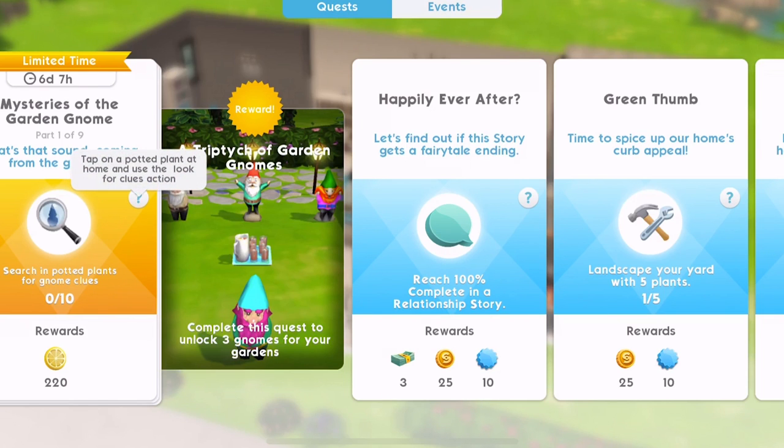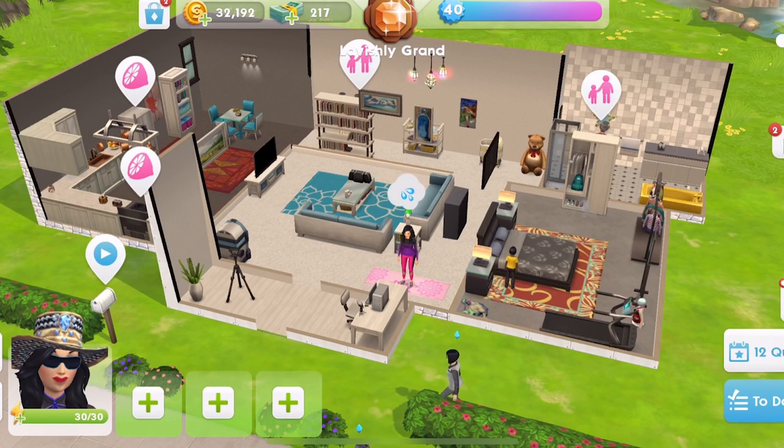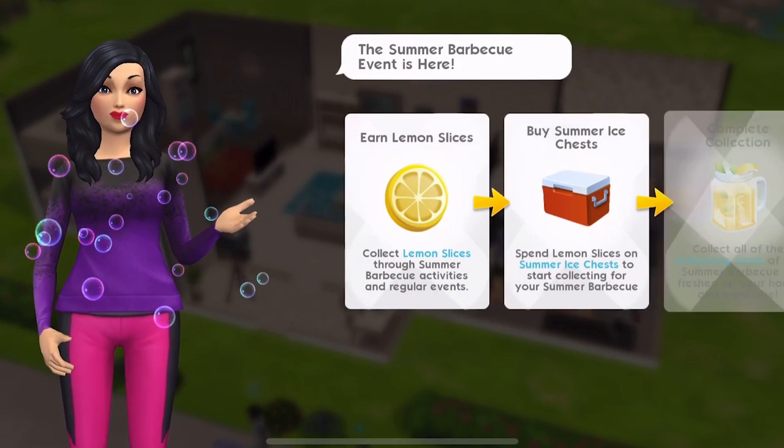The first thing we need to do is search in potted plants for gnome clues. I'm not even sure that we have any potted plants. The reward for this part is 220 lemons, and lemons are going to be the currency for this event.